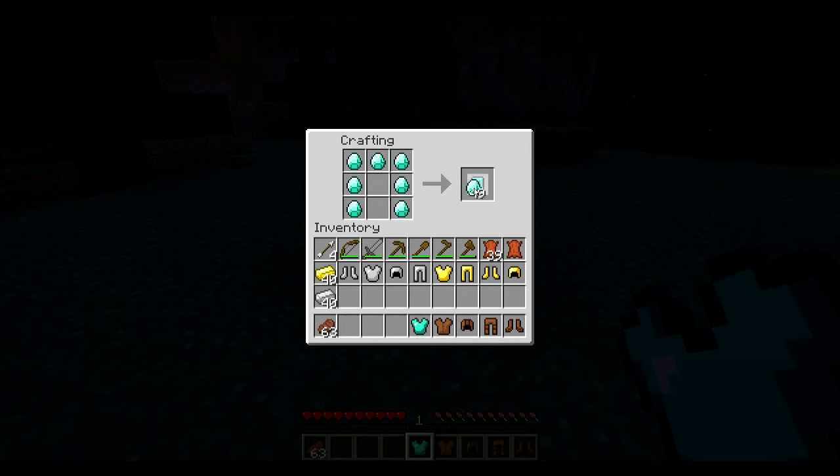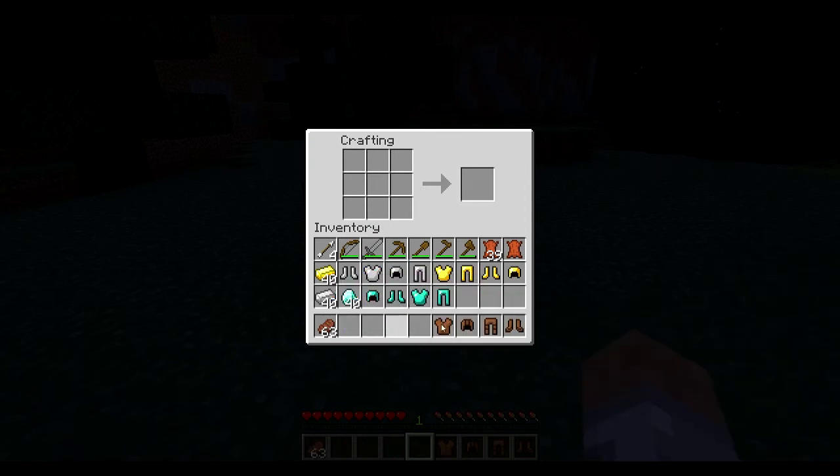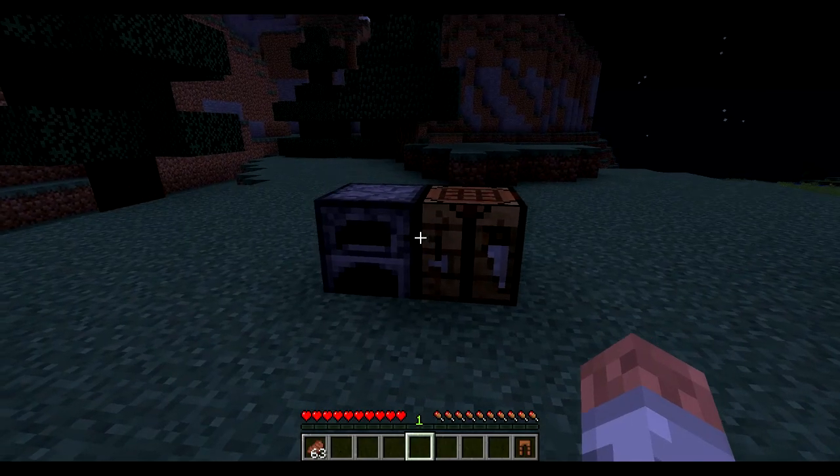Diamond is your best armor — diamond is always what you want to go for. It depends on how good you are at the game and how you find it, but it can be quite difficult to find. A lot of the time though it should be pretty easy.